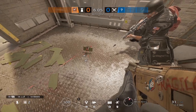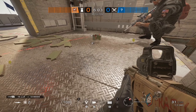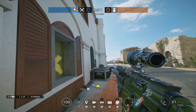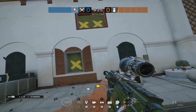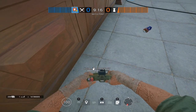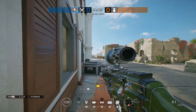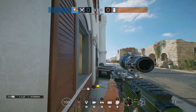The last operator I want to showcase this with is Lesion, although you do have to rest one mine on top of another to get it high enough, which makes it a lot less viable — it can be a bit of a balancing act. Now we're going to head over to Coastline. Both of these windows are potential jump-out spots, especially if you're repelling, so by placing a claymore sideways underneath them you can cover both windows and stop potential rotates between the two.